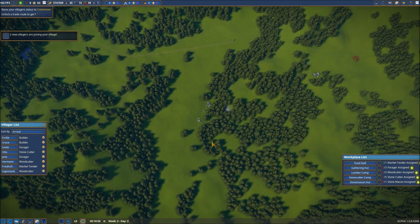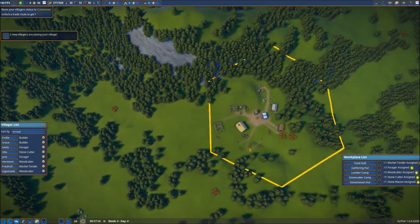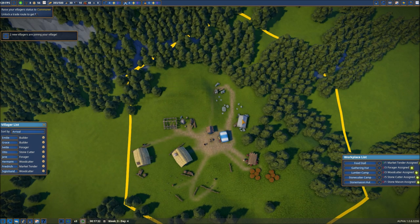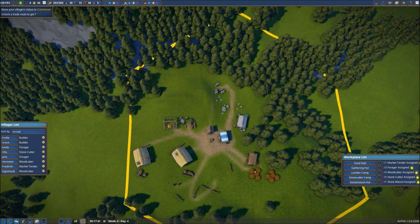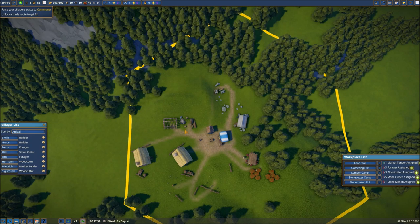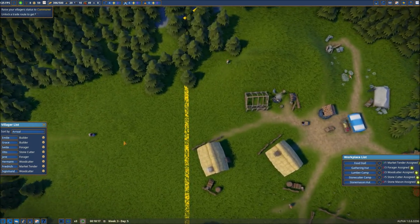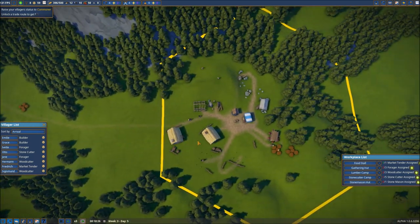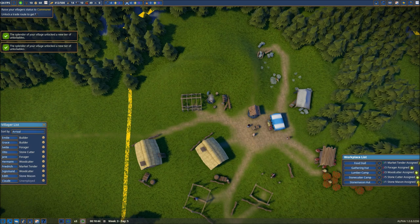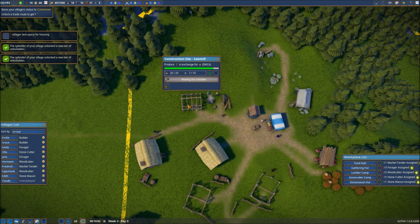These new villagers will make their trail as this happens over and over. We'll have to figure out where we want to put them — they'll be here in a few moments. Our stonemason hut is up and going, and we're almost there with our sawmill, which is very important. I've always seen new villagers come in groups of two. They'll get to the center of the city and then we're going to put one of those as our stonemason, and the next one in our sawmill.